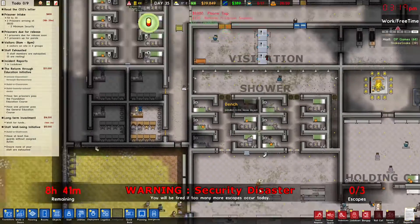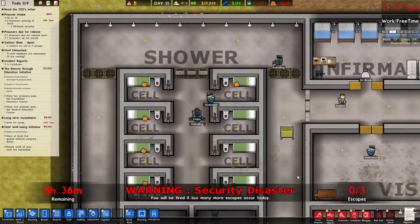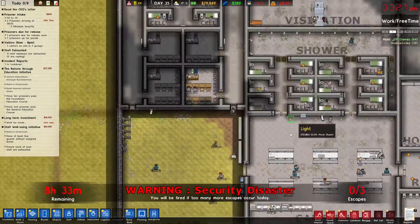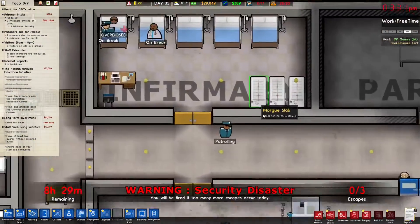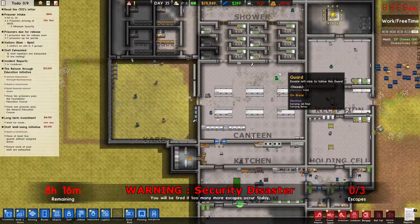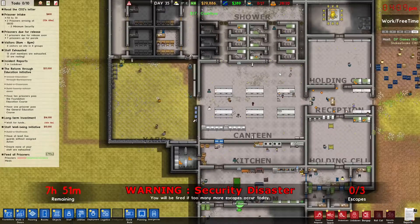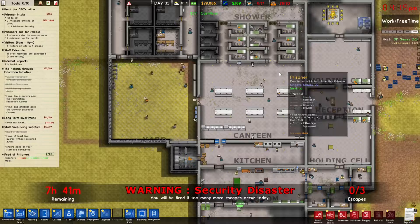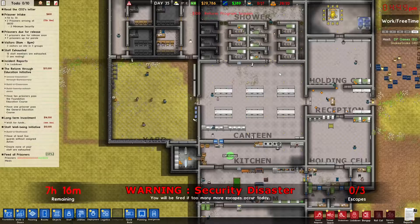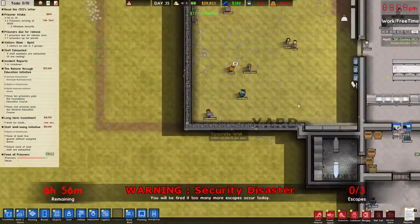I bought a phone tap so we can listen into the phone booths. So prisoners can't be talking with family saying 'come visit me and give me a shank.' I accepted another grant — have at least five guards without assigned duties. I think we've got this — seven hours left.